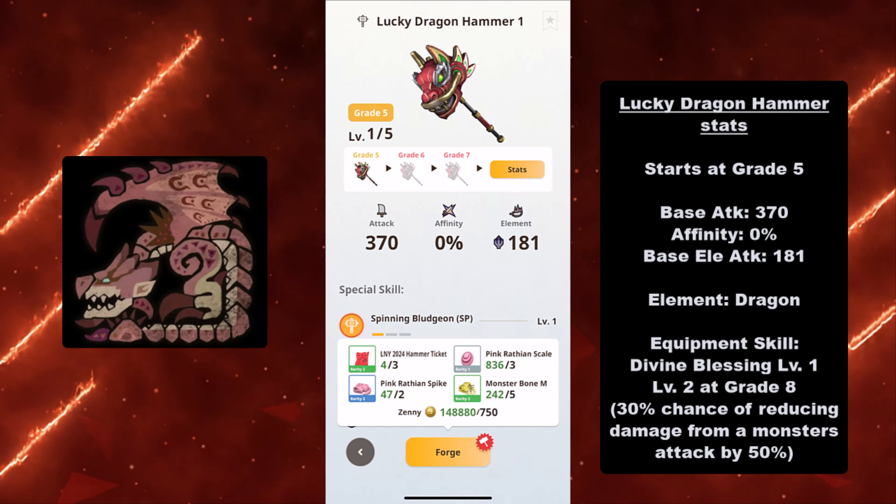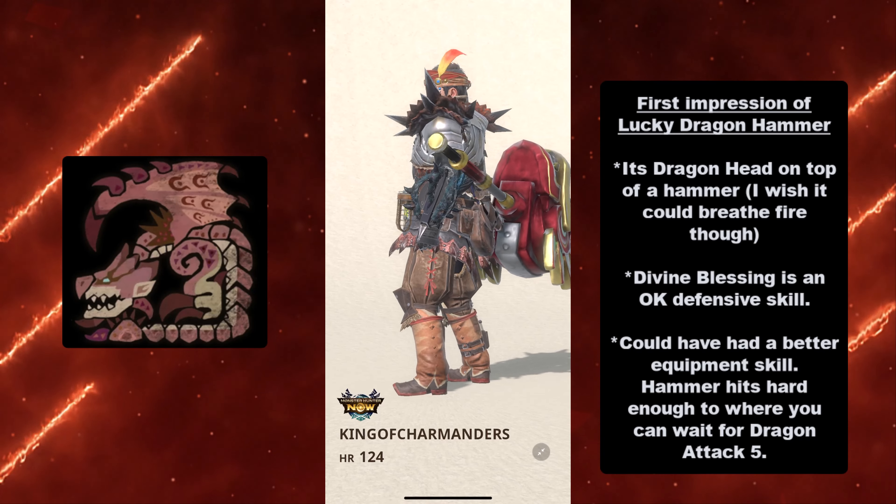The element is dragon, and it comes with the equipment skill Divine Blessing at level 1, which upgrades to level 2 at grade 8. This gives you a 30% chance of reducing damage from a monster's attack by 50%, and at level 2 I believe it's 40% — but yes, it needs to be at grade 8 for you to get that boost.